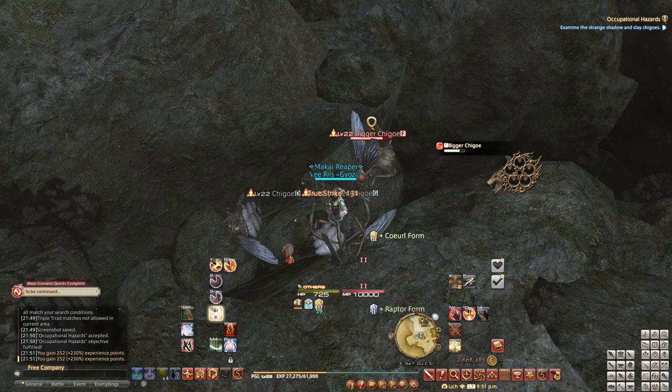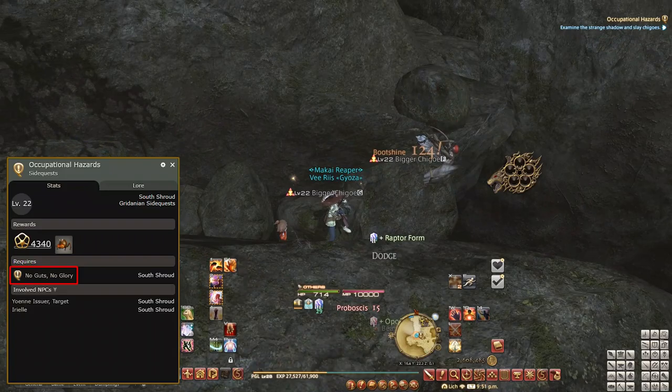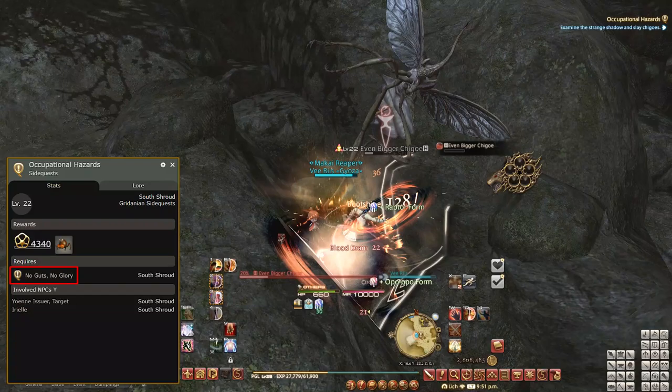When it comes to side quests, we also have the Chigo Larva that you'll receive by doing the quest Occupational Hazards in South Shroud. However, in order to have this quest unlocked, you'll first have to do the No Guts, No Glory side quest. That's also in the South Shroud, but within the Tavern, whereas Occupational Hazards will pop up outside of it.